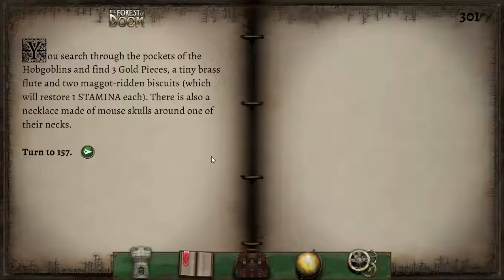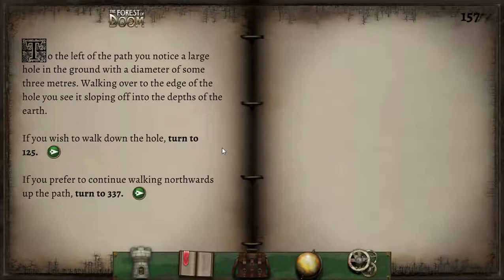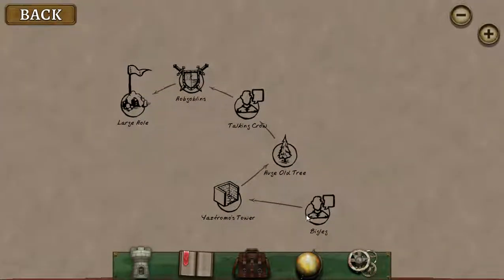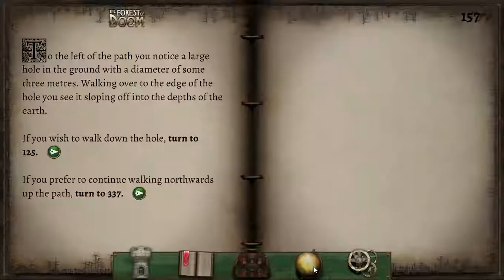There is also a necklace made of mouse skulls around one of their necks. Don't think we're going to need the necklace of mouse skulls at any point. We do also have an interesting new map — it's laid out more as a relative rather than an actual accurate representation.